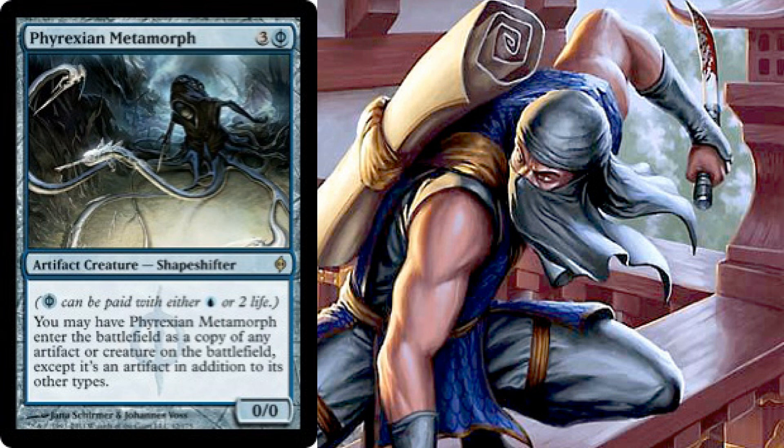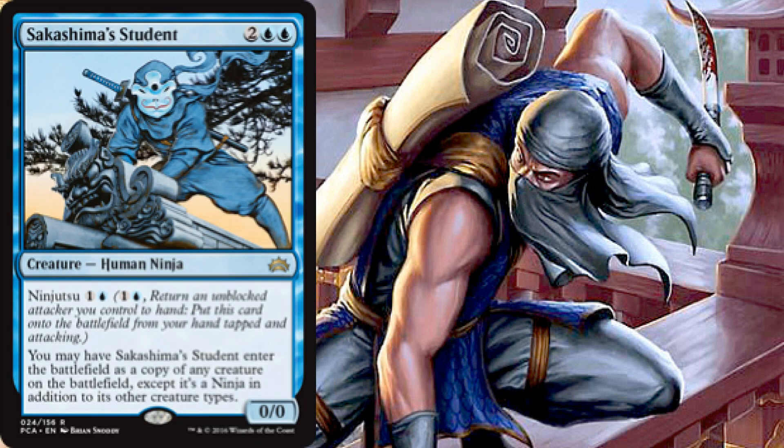Then we have Phyrexian Metamorph — another clone. It costs three plus a Phyrexian blue, so you can pay with one blue mana or two life, and it can enter as a copy of any artifact or creature on the battlefield, except it's an artifact in addition to its other types. Then we have Sakashima's Student, an actual Human Ninja clone that costs two and two blue with ninjutsu for one blue. It enters as a copy of any creature, but retains its ninja type.